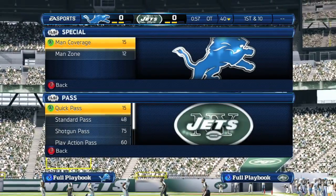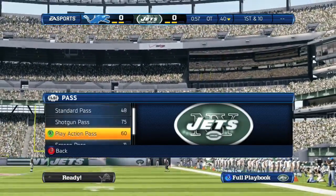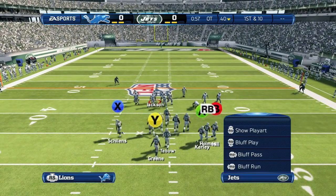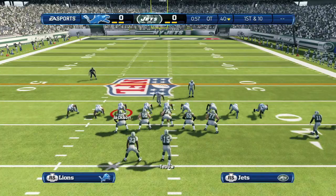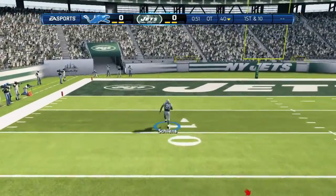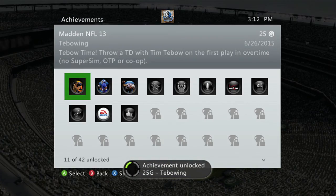Set up the play for your second controller — pick the field goal block, so all the defenders are placed in the center. For your offense, pick Hail Mary. Then snap the ball, and once you get it into Tebow's hands, pass to one of your corner guys — I like passing to my X guy. Have him run to the touchdown, score it, and you'll get the achievement for 25 gamer score. And that's all there is to it.